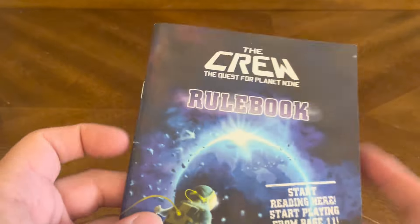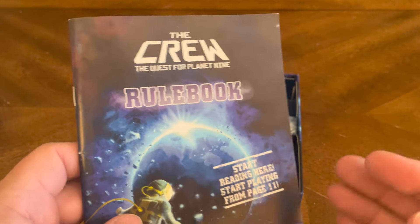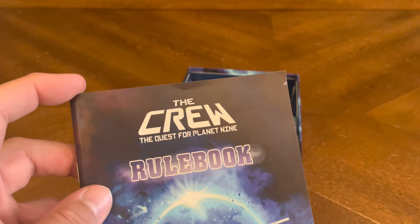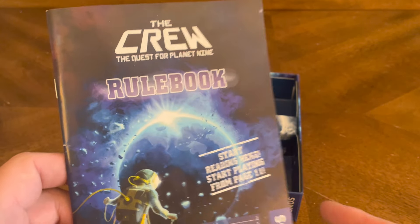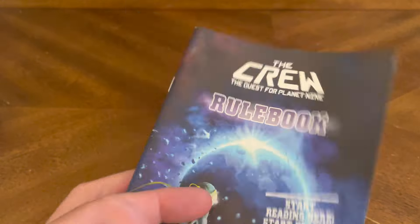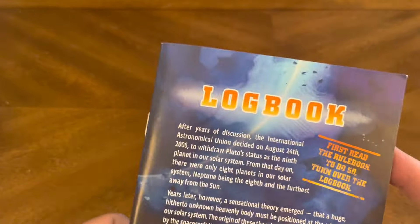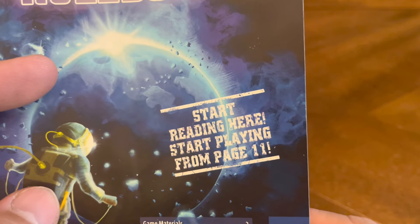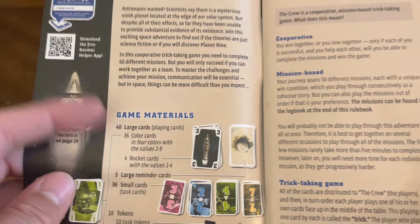It's scaled, so your first missions are simple — you get to understand the rules and how to play the cards. As the numbers increase it starts getting harder. The front of the book is the rulebook that says start reading here, start playing from page 11. Game materials are covered already.